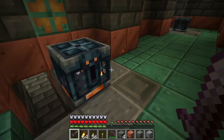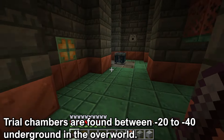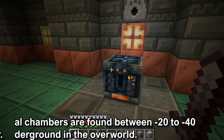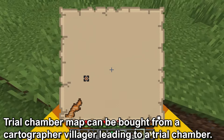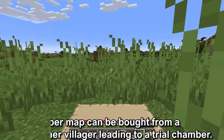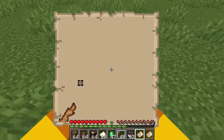The vault is found in the trial chamber. A trial chamber is a new structure in the 1.21 update that is found between negative 20 and negative 40 underground in the overworld. You can buy a trial chamber map from a cartographer villager that works the same as other explorer maps and can lead you to a trial chamber. If you want to know more about finding the trial chambers, I'll have a card on the top right.